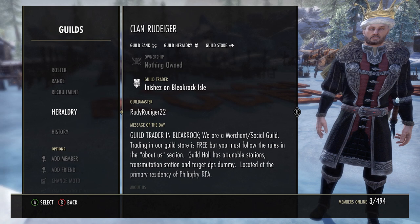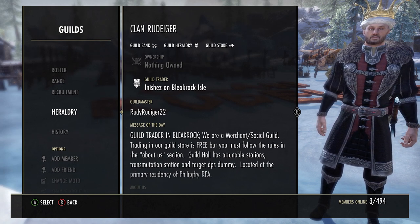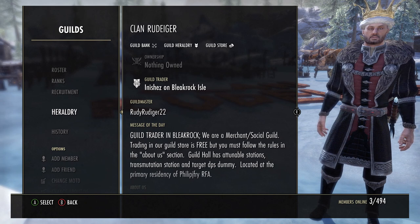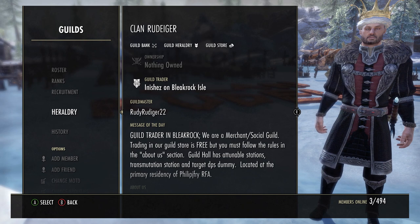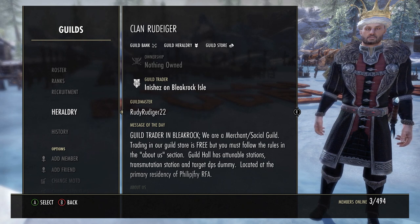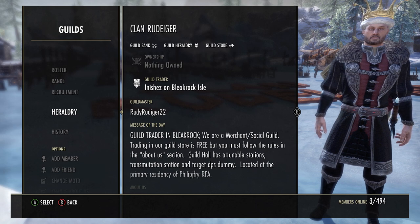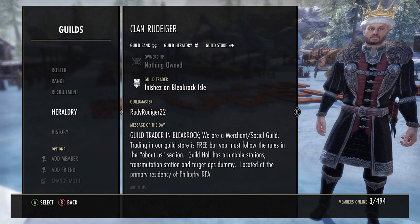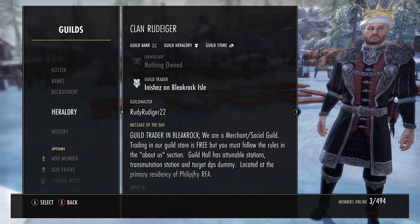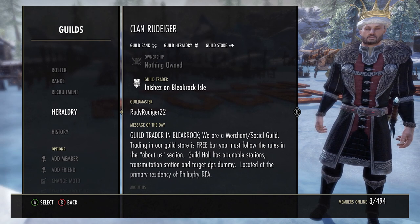They want to do trials, PvP, trading, all that stuff. And there's an old saying in life: the person that tries to please everyone pleases no one. The same holds true here. In the early stages of guild development, you want to focus on a niche or specific aspect of your guild that creates an identity for it.